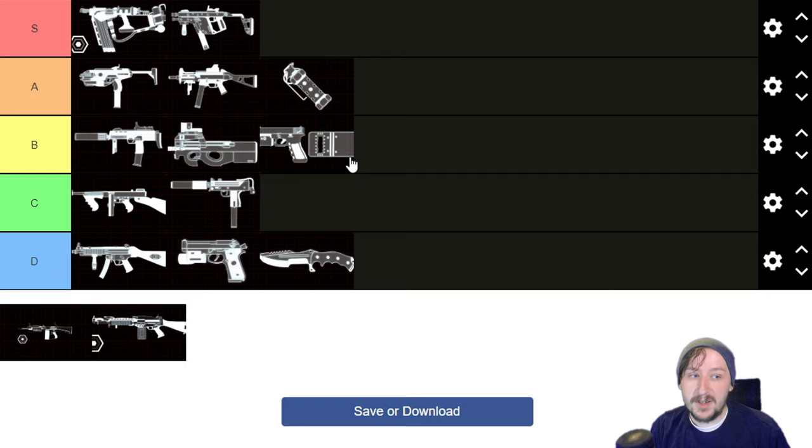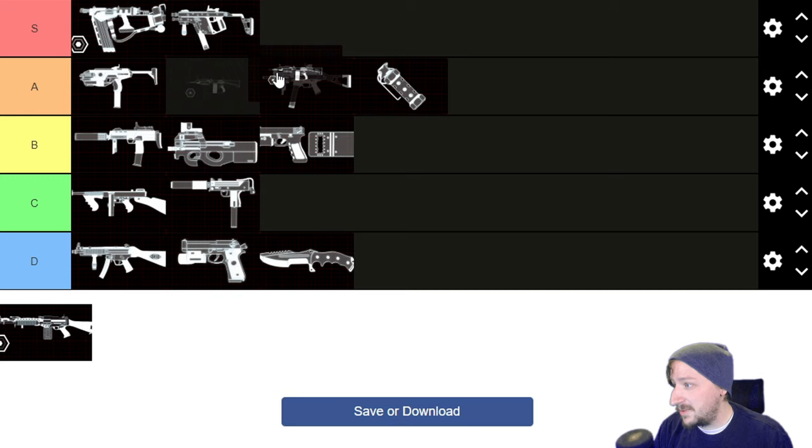Then we have the HRG Stunner — the big AA-12 shotgun whose secondary fire shoots flashbangs. Its regular shots fire slugs which do pretty decent damage, though confusingly it counts as a shotgun with shotgun ammo but its damage type is submachine gun. The secondary fire flashbangs I find pretty much useless — they take up too much ammo and just throwing a regular flashbang is way more effective. It's decent all the way around — probably A tier somewhere.